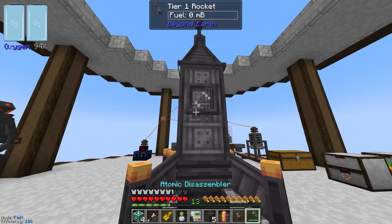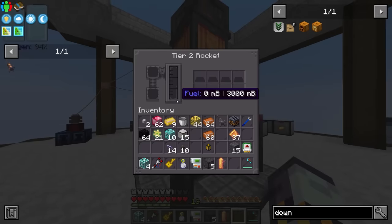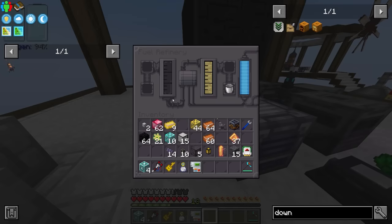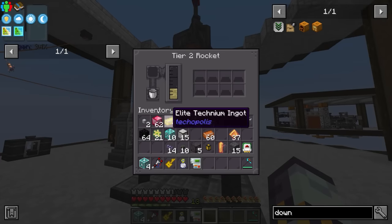I can pick this up — there we go. We can throw down the tier two rocket instead. Just like before, we need to fill it up with fuel. It only holds three buckets worth of fuel, so I still don't think it's really worth automating oil production. We still have basically full tanks of oxygen in the top left.